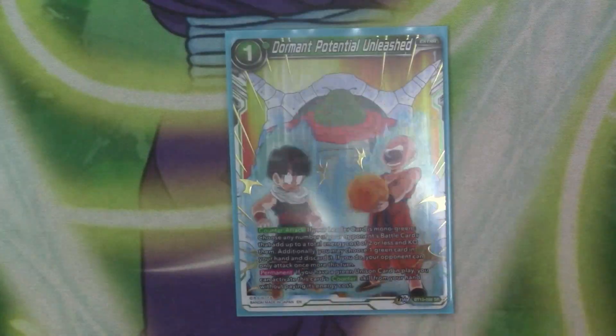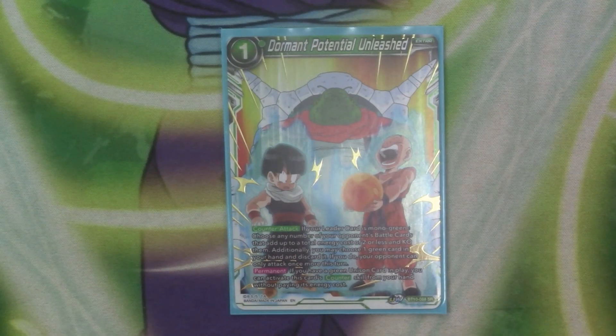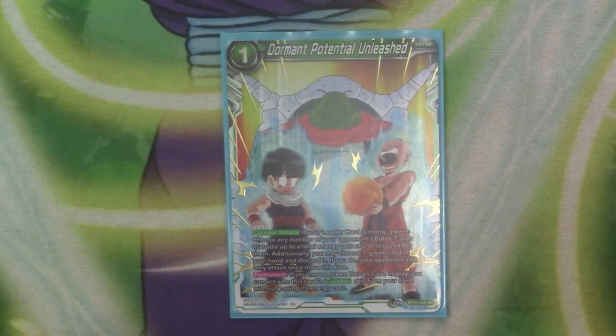Starting with the extra cards, we've got a copy of Dormant. If you leave this multicolor green, choose any number of your opponent's back cards, add up to 2 or less and KO them. Additionally, if you choose a green card and discard it, your opponent's card can only attack once more for the turn. And then if you add a unison, you reduce the cost — well, you would play it for free — but we don't have a unison.